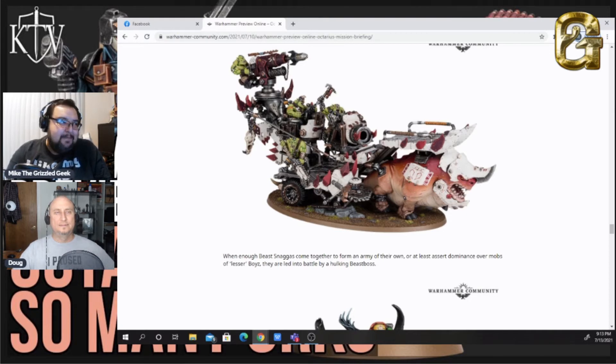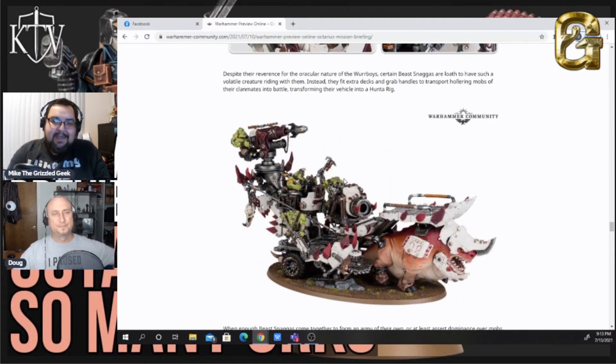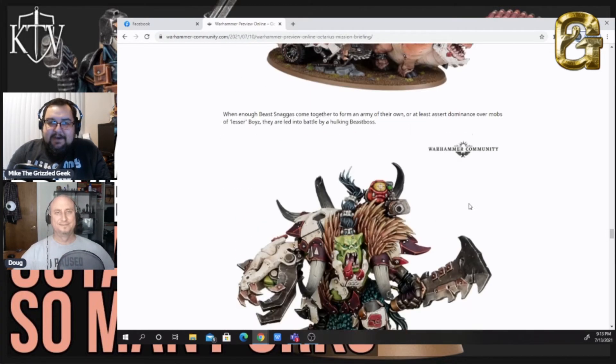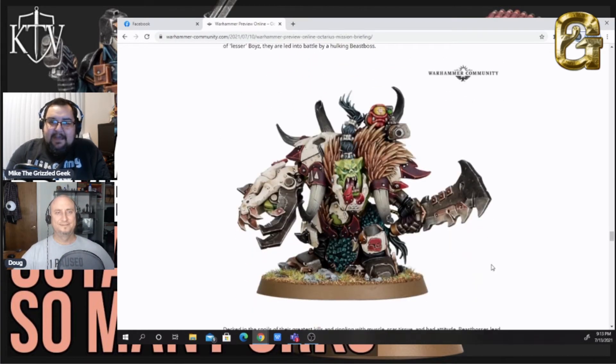Age of Sigmar has a new Orc faction coming out — the Kruleboyz — and then we've got the Beast Snaggas coming out for 40k; vastly different. This Beast Boss here — I don't know how I feel about these Orks. I love Orcs and all the craziness, but this one seems a little busy to me. Look at all the different textures — claws with bone and metal, scales, fur, horns all over the place, armor, and a targeting squig on his shoulder.